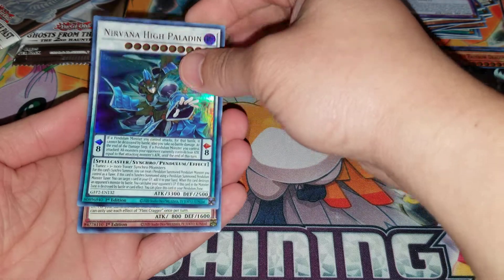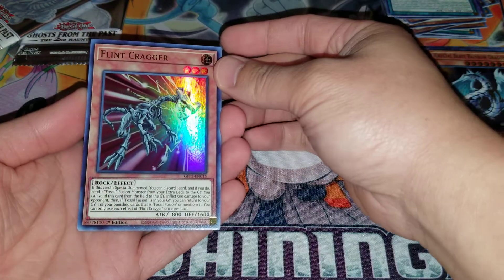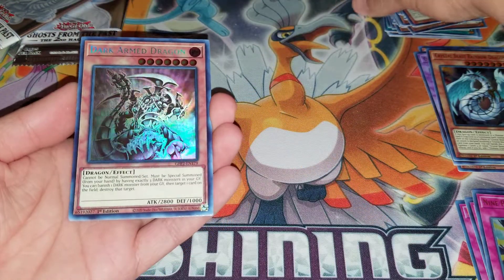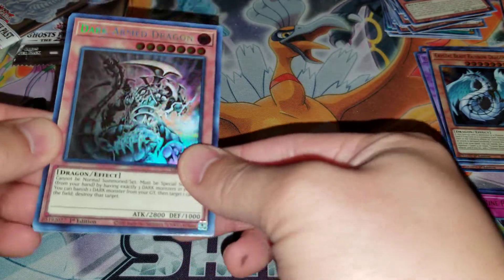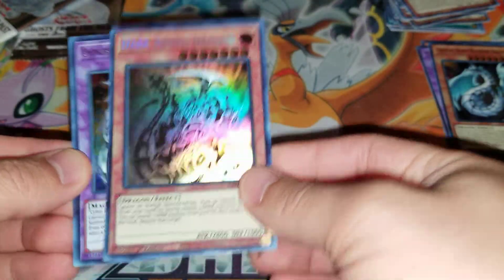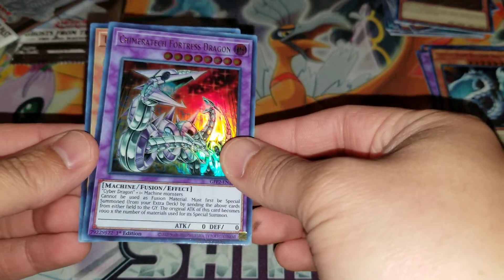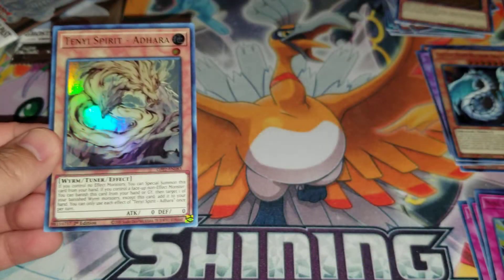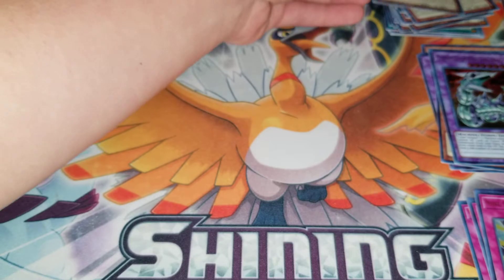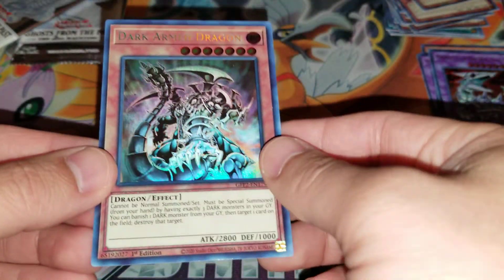High Paladin, Flint Cragger — there's a lot of scratches up top. Dark Arm Dragon... is this a ghost rare? This looks like a ghost rare to me. Let me look at that a little closer. I think that's a ghost rare — it's so hard to tell because of the lighting. We have another dragon and then... this is a ghost rare — Dark Arm Dragon.